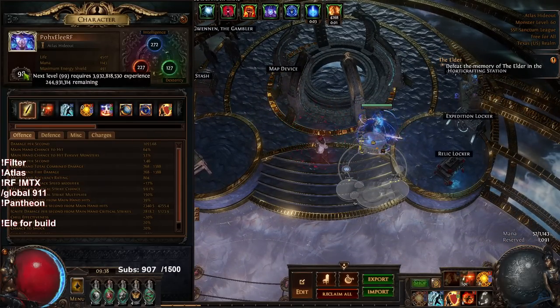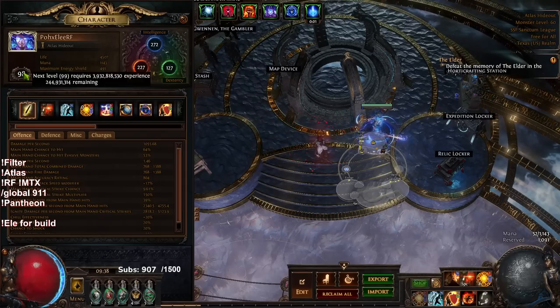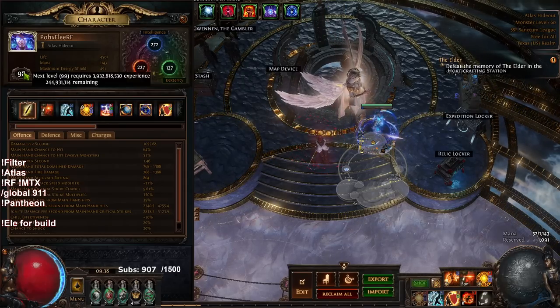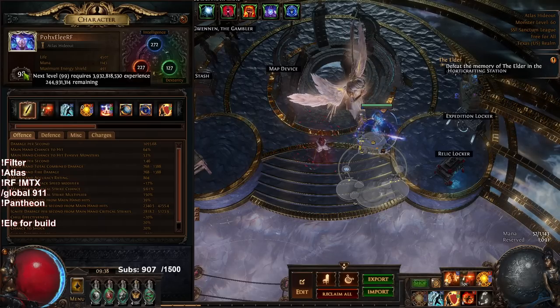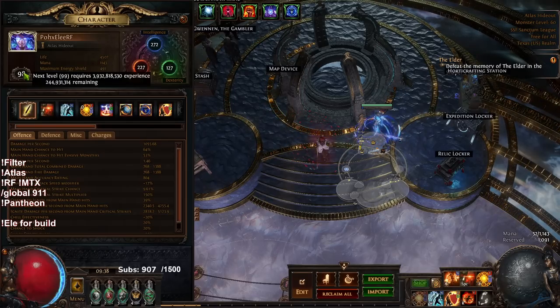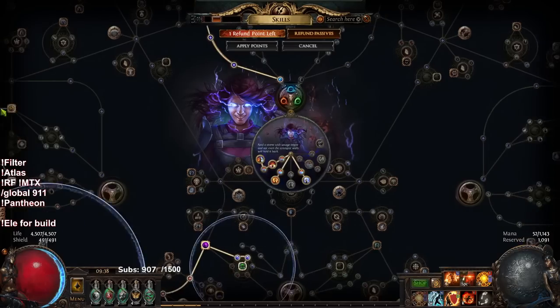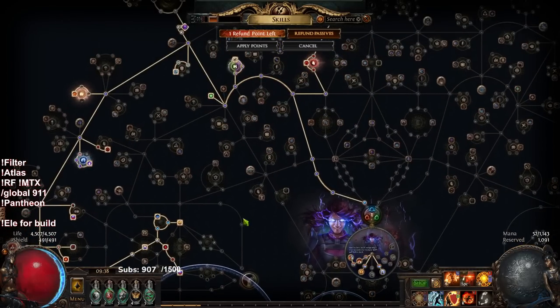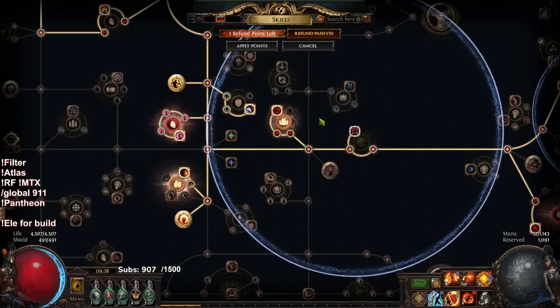The purpose of this character is purely for map clear. It's not designed to boss at all. What that means is instead of trying to thin the build out more and make it more of a bosser — which is basically getting more single target — I've invested all of those resources into things like area of effect and more survivability so that the build can actually map efficiently and level to 100.